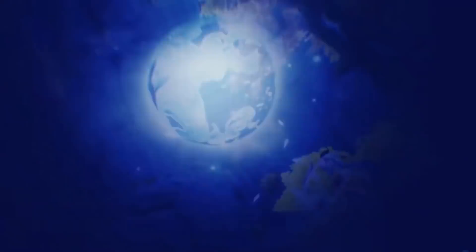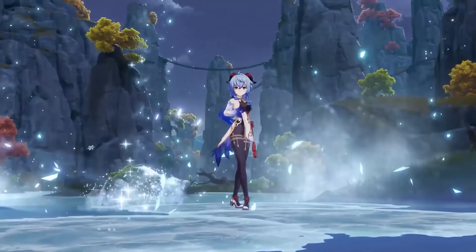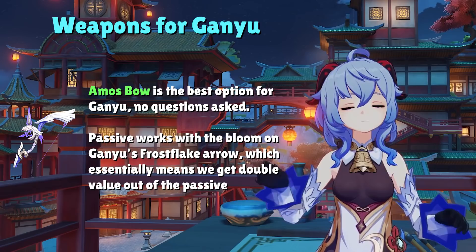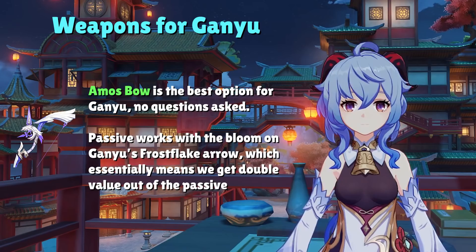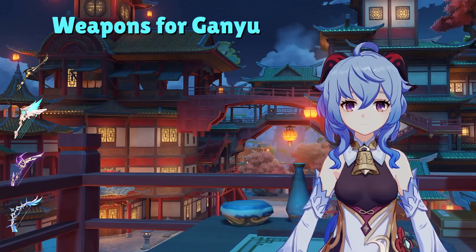Unlike artifacts, weapons are actually pretty similar no matter which type of Ganyu playstyle you decide to focus. As expected, the best in slot for Ganyu is Amos Bow. The reason this bow is so good is because the weapon's passive also applies to her Frostflake arrow damage, essentially doubling the value out of the passive — it's no surprise that miHoYo decided to run it alongside Ganyu again. The next best bow options include Prototype Crescent, Skyward Harp, Thundering Pulse, and Polar Star in that order.